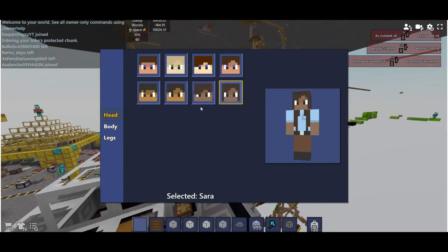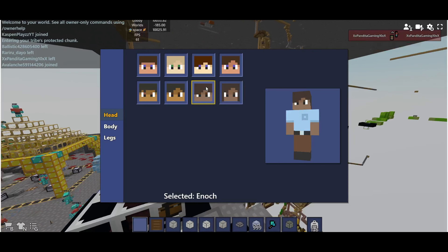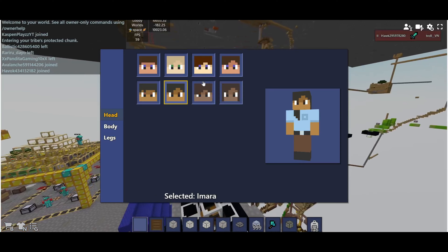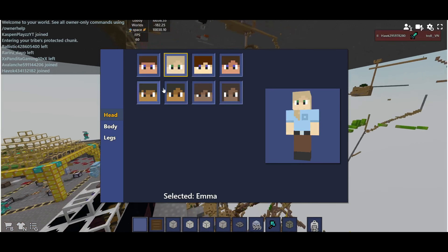They added three new skins. The first one is this one, then this one, this one. There's Sarah, Enots, and Amara.